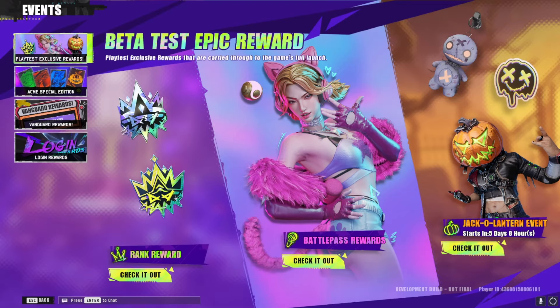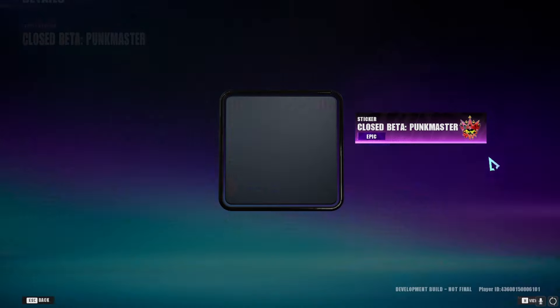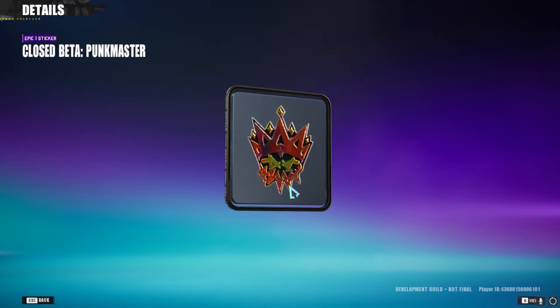There are three different categories that we're gonna go through, and we'll start with the ranked rewards. The ranked mode opened up just a couple hours after the play test went live. There are plenty of ranks for you to grind through during the beta, and depending on which rank you end at, you'll get exclusive stickers that you can carry into the full game. Let's take a look at the Punk Master ones, as this is the top rank that you can achieve.